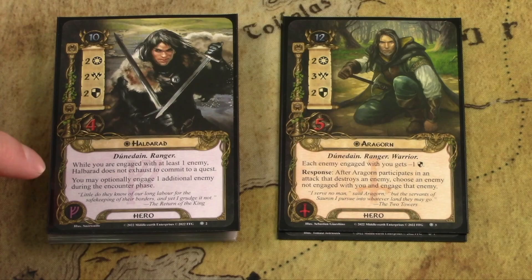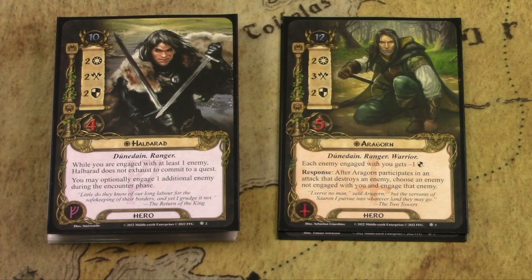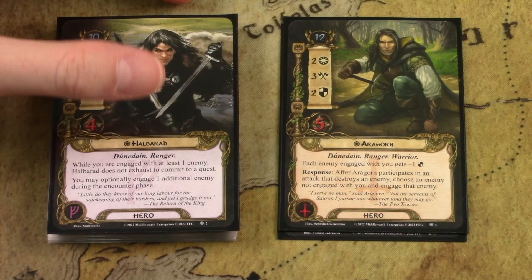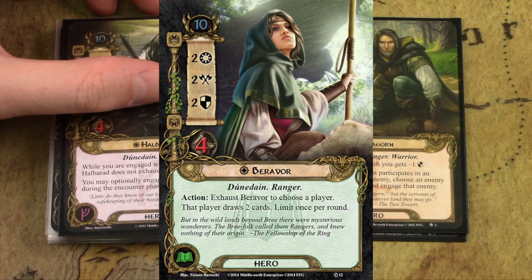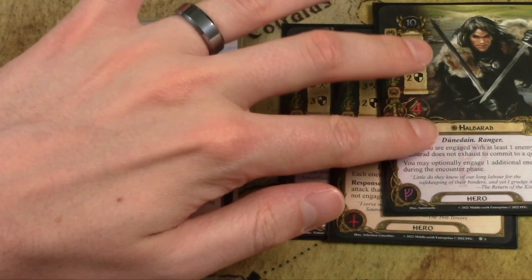Halbarad is a leadership hero. While engaged with at least one enemy, Halbarad doesn't exhaust to commit to the quest, adding two willpower — and you can optionally engage one additional enemy. Normally you can only engage one, so this hero really helps you control which enemies you're engaged with and how many. If you play with just leadership and tactics, getting all three of these heroes together is really, really nice.